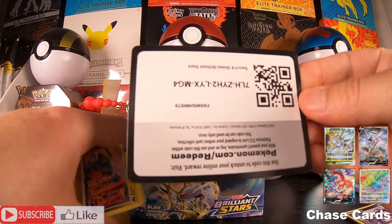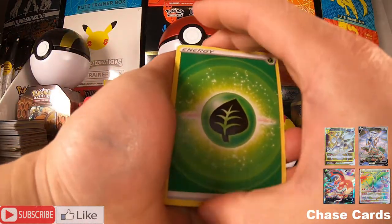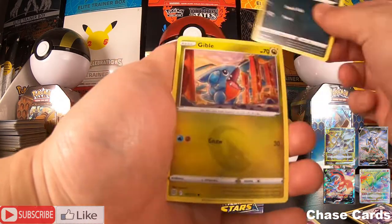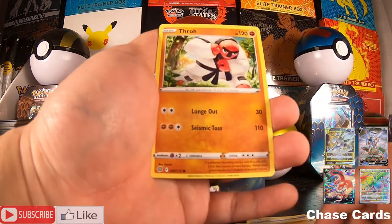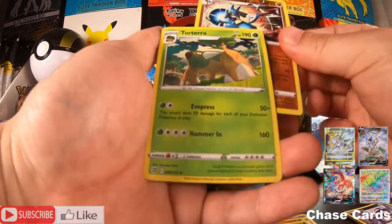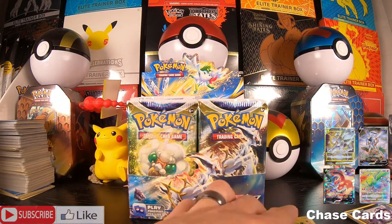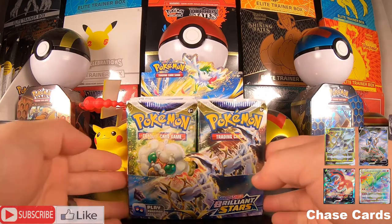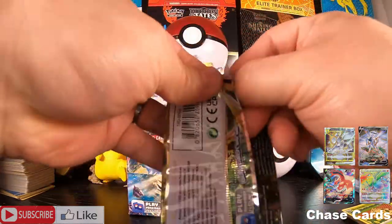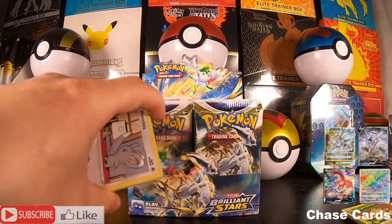Okay, next pack — Arceus, let's go! Arceus, if you hear our prayers, we need you to guide us on this journey to pull that Charizard, the ever-elusive Charizard. We have a Leaf Energy, Ultra Ball, Morpeko, Gible, Trapinch, Castform, Shroomish, Lucario, and a Torterra holo rare. We're starting a little bit slow here, but that's okay — we're only two packs in.